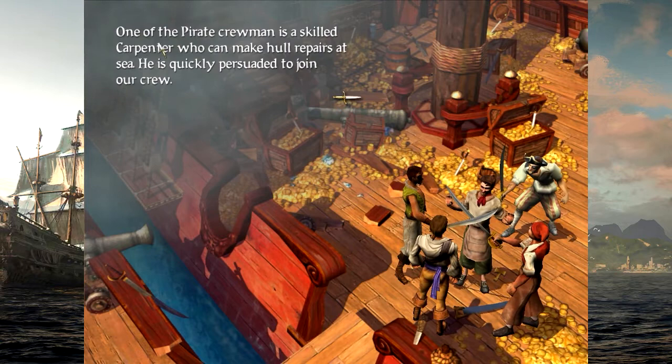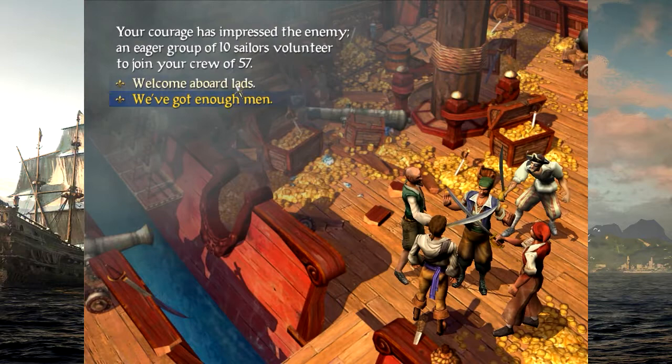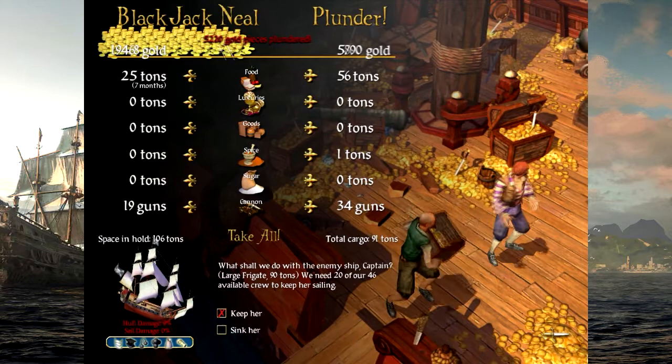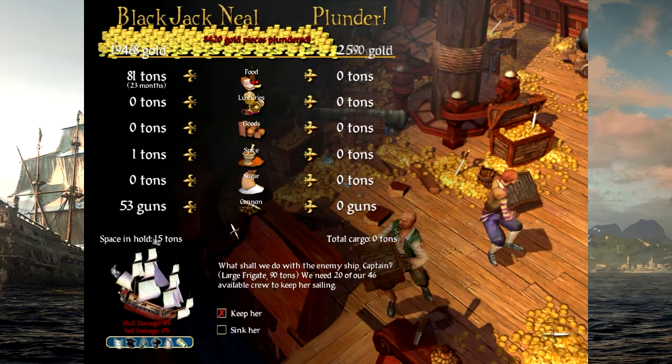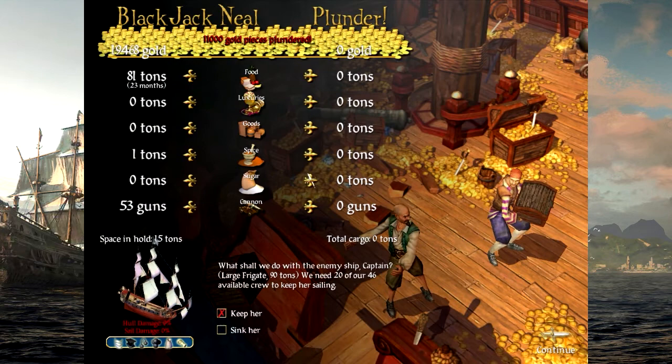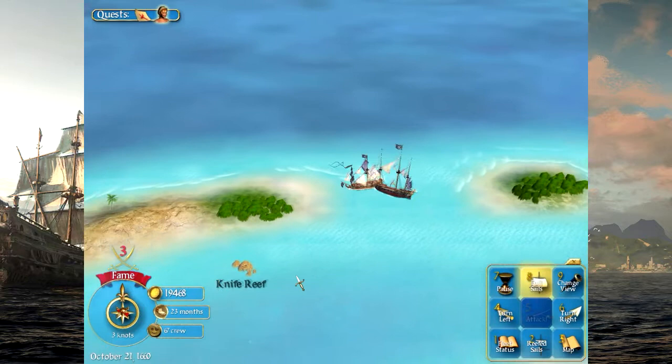One of the pirate crewmen is a skilled carpenter who can make hull repairs at sea — he's quickly persuaded to join our crew. Awesome. And 10 sailors, welcome aboard. We are definitely taking the Queen Anne's Revenge — look at how much money he had. All the gold. We are taking everything. We are keeping the Queen Anne's Revenge as our flagship for the foreseeable future, and I'm not even going to rename it. 11,000 gold pieces.